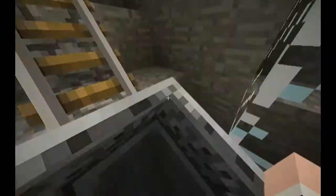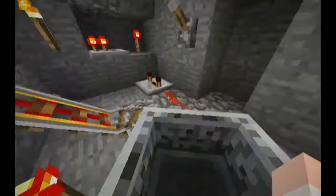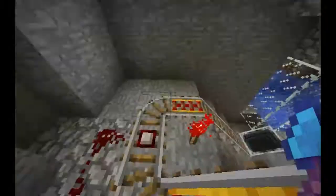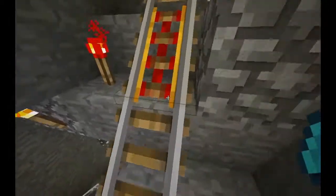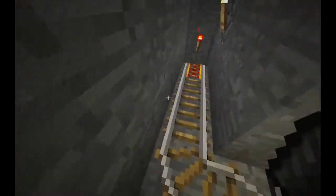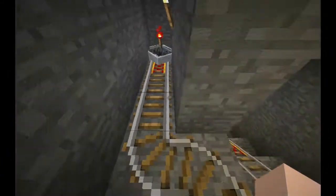Once a minecart becomes occupied by a mob or anything else really except for a chest, it'll come up here. And then my redstone here will send another cart down to pick up another slime. You can, at the top, put another one in and it'll just come right down into this PES dispenser here.